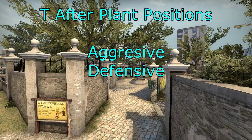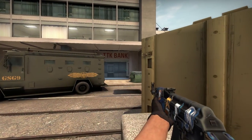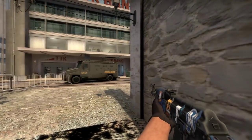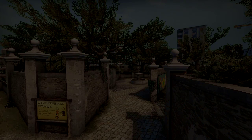Now we're going to look at terrorist afterplant positions — the aggressive and defensive ones. Here in bank is an aggressive position — you do have to watch two angles but it's quite good. Here's an on-the-site position. Here's a more defensive position which is quite nice. Thank you guys for watching — I'll see you next time.